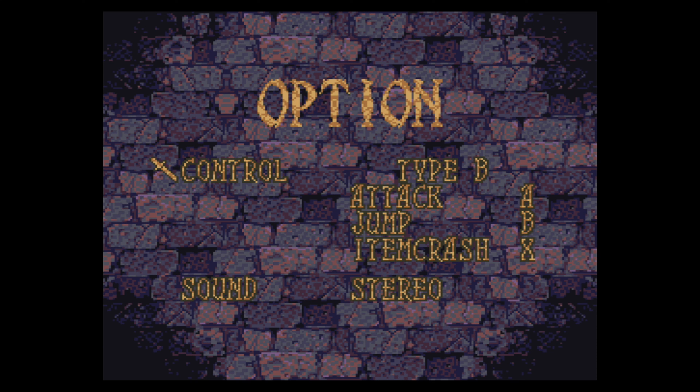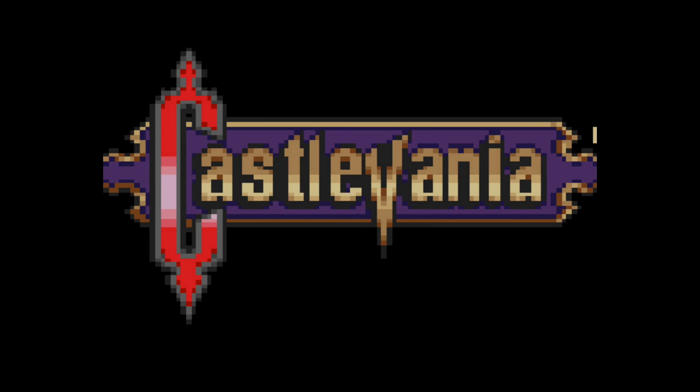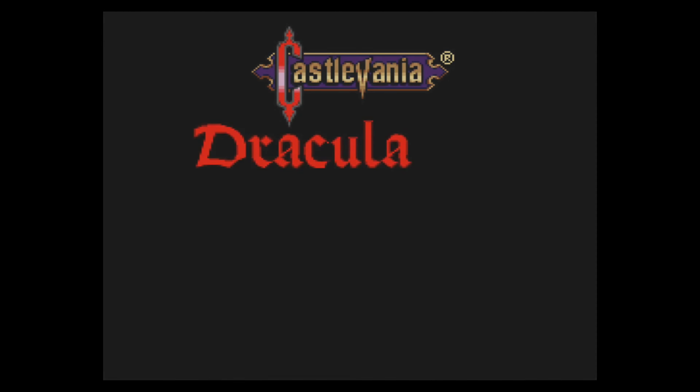What the heck — okay, there's also Type B: A to attack, B to jump, and X to item crash. And then another option: Y to attack, B to jump, A to item crash. I think I'm gonna stick with Type A — that honestly seems like it would be the most natural to me and the one I'd prefer.